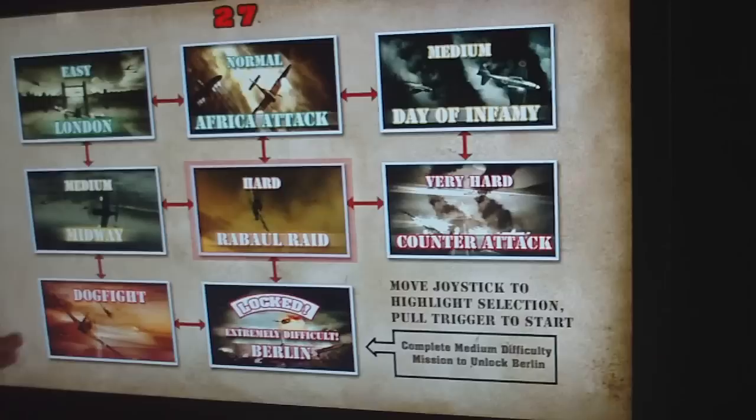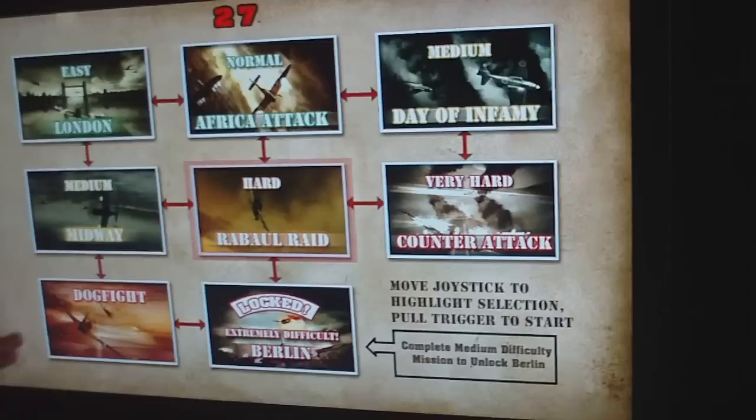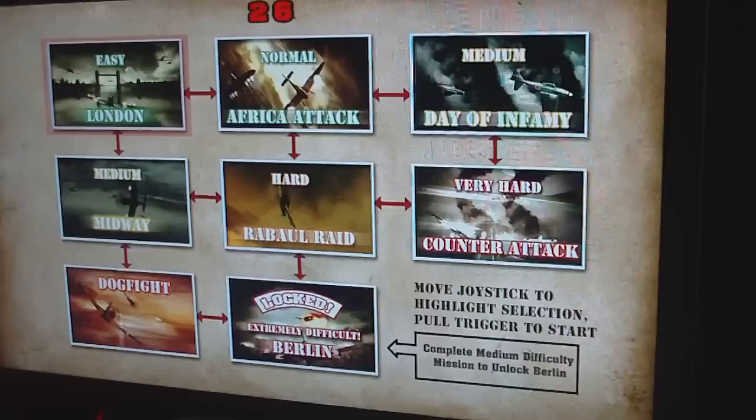When you start, it gives you a choice to play any of these levels except for Berlin. To get to Berlin, you have to beat the hard difficulty or dogfight first. Each one of these will have some sort of objective for you to complete.